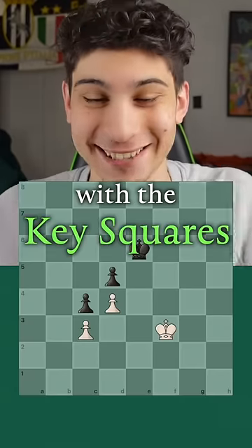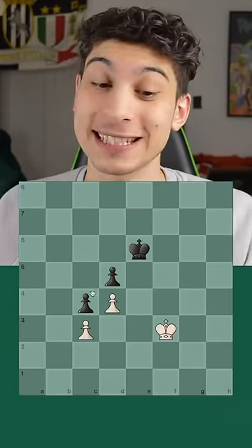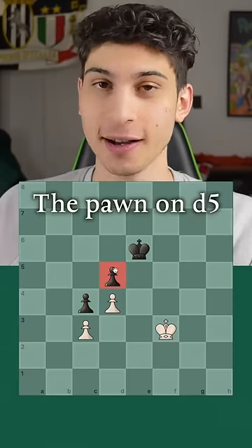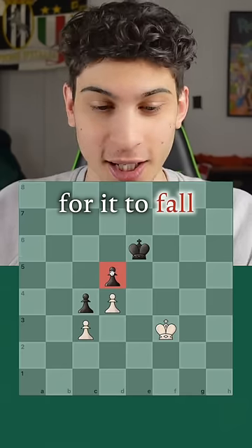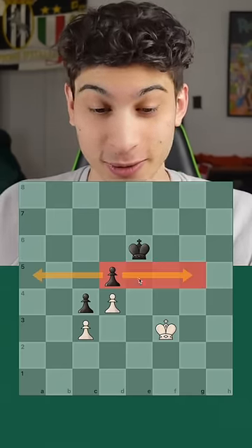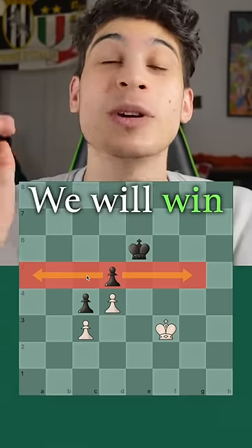How to win with the key squares. In this position, white would love to take this d5 pawn because we know that the c4 pawn falls and we would win this game. For the d5 pawn to fall, it has three key squares — three to the right and three to the left. If the king lands on any one of these, we will win the pawn.